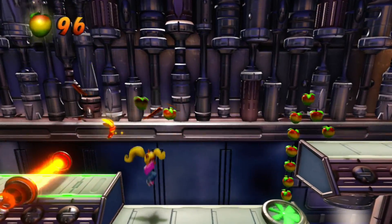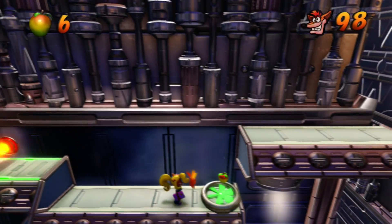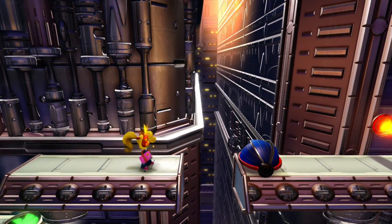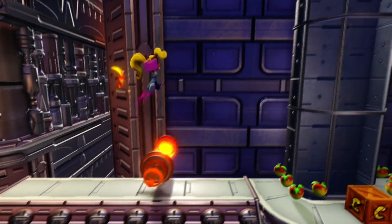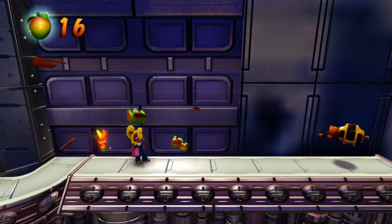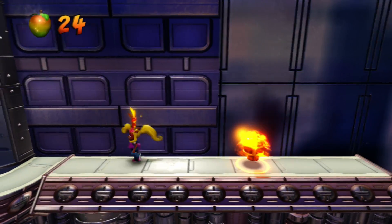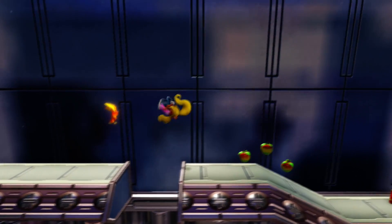Another really interesting gimmick of these levels is these things - if you touch them, they force you into a tornado spin. You can jump on them or spin them while they're shielded, but when they have the spikes up, don't touch them. They also have a bit of an interesting behavior when it comes to a later power-up - actually, not so much later. We'll be getting it very soon.